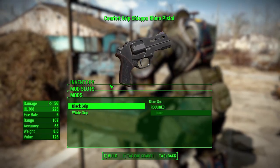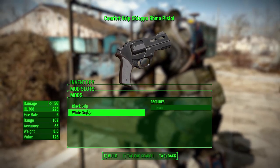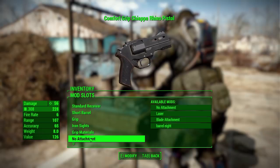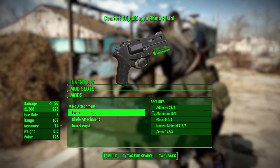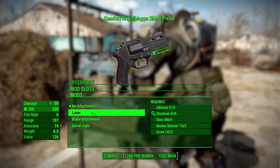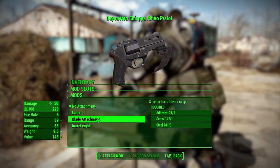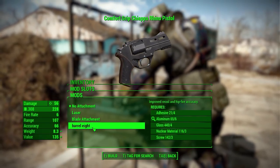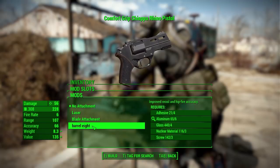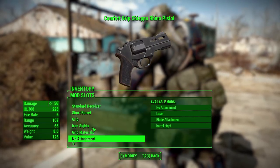The next category is more of an aesthetic one with the grip materials, where you can change the grip from black to white to change up the look. Then in barrel attachments, we can have a laser to help with sighting and add accuracy, a blade attachment for up close and personal damage, and a barrel 8 which improves recoil and hip fire accuracy.